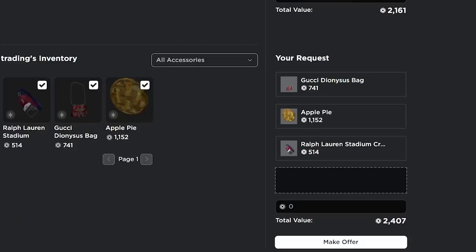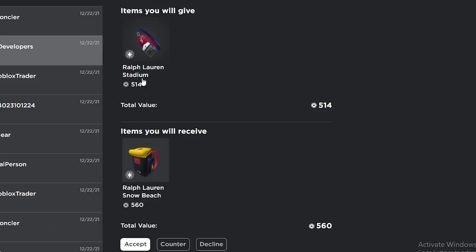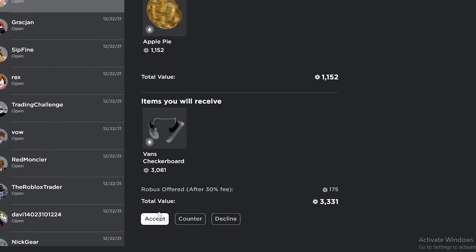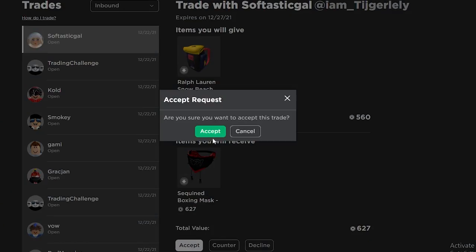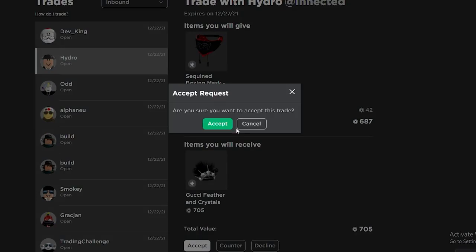They actually accepted — that was a really nice win. Ralph Lauren for Ralph Lauren, might as well, I'm winning a little bit there. I'm taking the apple pie for the projected and some robux — that's a really good trade for me. Hopefully I can flip the projected. This one's good, I'm winning a decent amount, and I'm getting rid of robux, so why not.